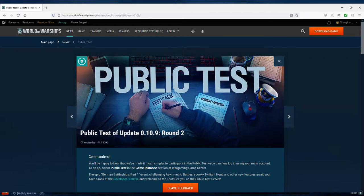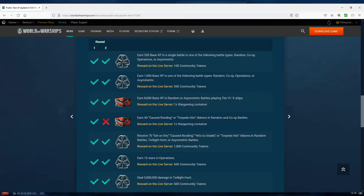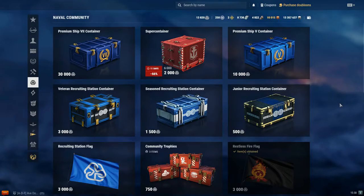Another main way is by having an account on the public test server. Wargaming entices players to join and play on the public test server. Recently, you could earn community tokens from testing out convoy mode. When I posted some videos on convoy mode with Massachusetts and Amalfi, by playing missions and interacting with that new game mode I earned community tokens that came onto my main account. So if you're using your NA server account and logging onto the NA public test server, you'll receive that reward on your North American server account.